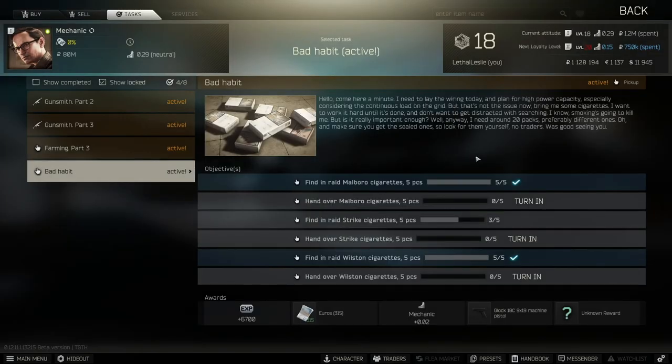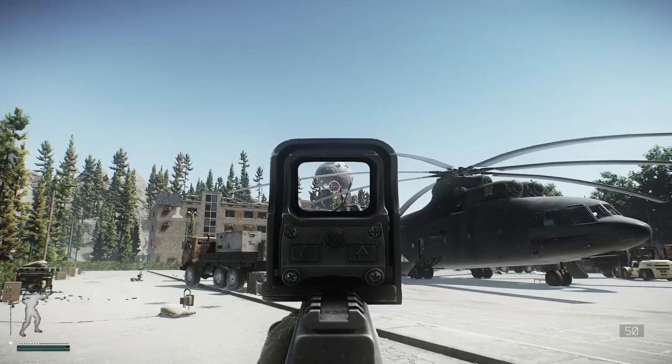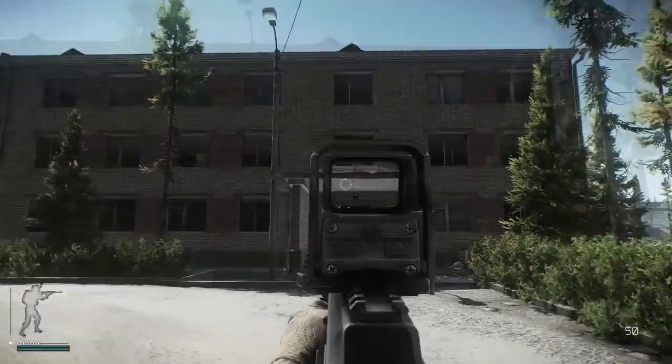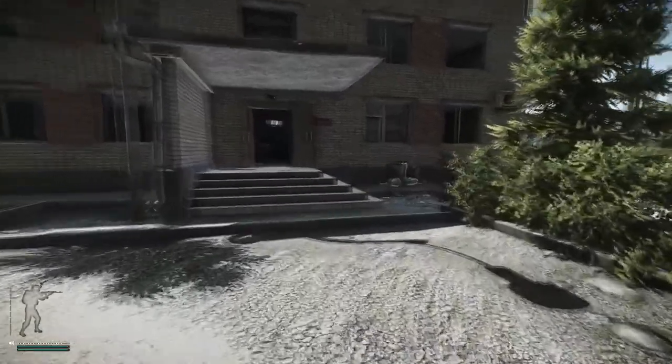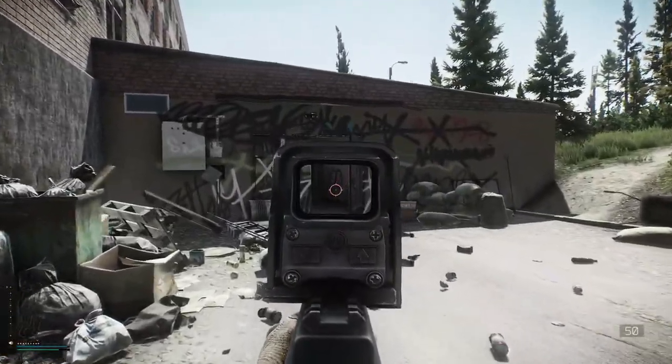Let's jump into Reserve and find some of these cigs. Here we are on the map Reserve. Up there is the dome for a nice reference, and here is the helicopter. It's the front of the helicopter we need to go towards. It's not in this building — it's actually behind it that we need to go. When you're behind, it's just this little door here we need to go through.